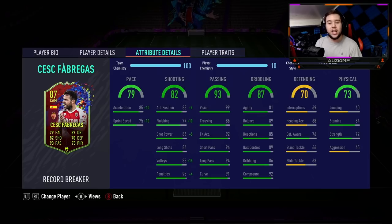For dribbling ability, agility is a bit low at 81. He's also got 89 balance, 85 reactions, 89 ball control, 86 dribbling, and 92 composure.